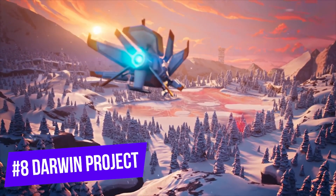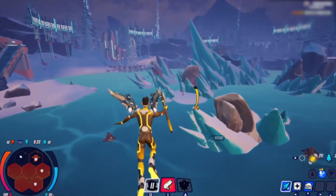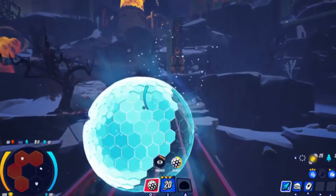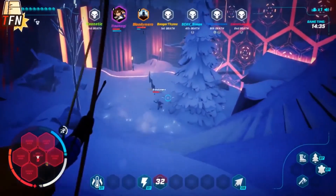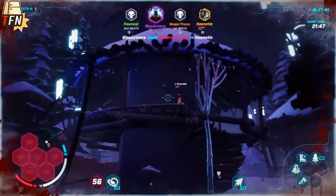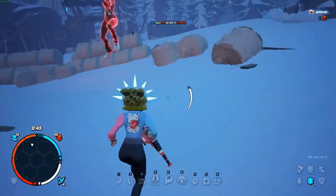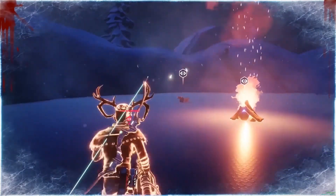Number 8: Darwin Project. Darwin Project is part survival game, part battle royale, putting a new twist on the battle royale genre. The concept is simple: ten players are dropped into the match and have to survive the cold and fight to the death. However, there's a spicy twist where spectators can affect the battle by giving players powers, very much akin to The Hunger Games. There is no looting — you only have a bow and axe as your weapons. Instead, the focus is on crafting, where you can craft traps and arrows along with upgrading your abilities, resulting in a more skillful and tactical battle royale. This game recently went into full release and the player base has spiked, so now is the perfect opportunity to hop in and try it.